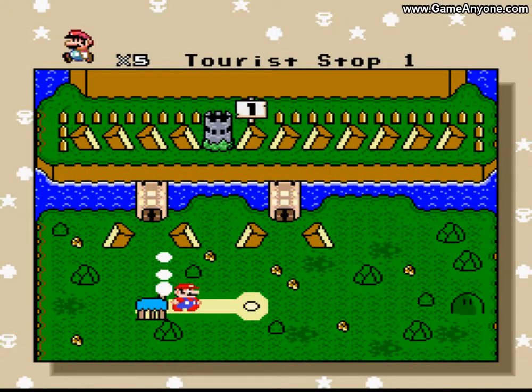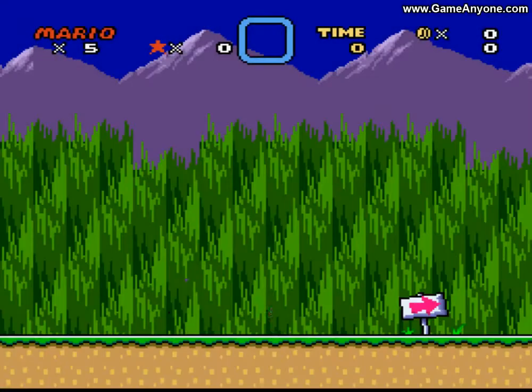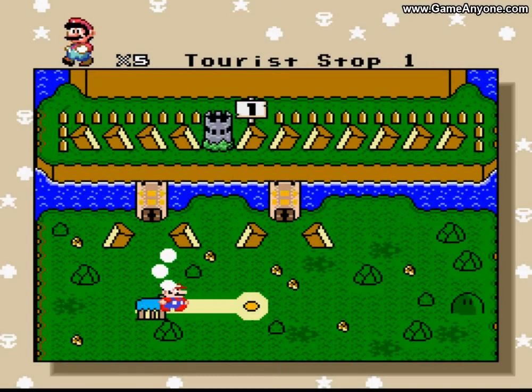Tree Stop 1, Koopa Clearing. Let me see this first — could be a training level. And look, it's a Marble Zone from Sonic 1's background. So these are the worlds: Castaway Peninsula, Plainsville, Rock Warehouse, Lefty Mountain, Generic Forest — that's a great name, actually — Rouge's Beach, Showdown City. At least the names are funny, I don't know.